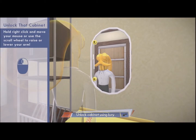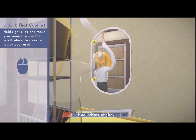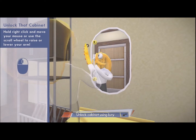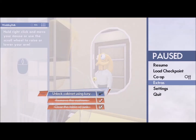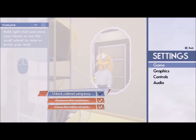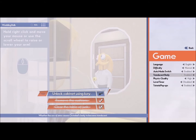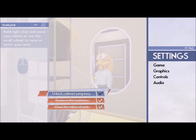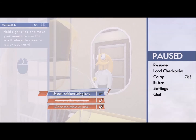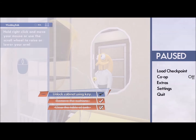Hold the right click and move your mouse, or use the scroll wheel to raise your arm. The cabinet's up here. I'm going to have to go ahead and turn that sensitivity down just ever so slightly, because that is ridiculous. I'm sure I'll probably end up turning it up eventually. But usually at the start of games I turn things down a little bit. Why does it measure sensitivity in the negatives? It's like smart boards, like audio.